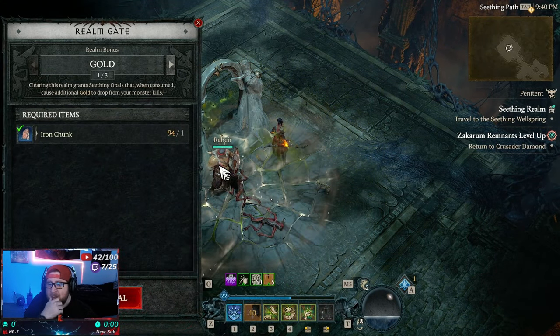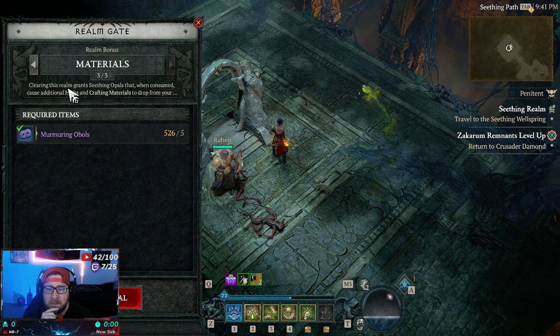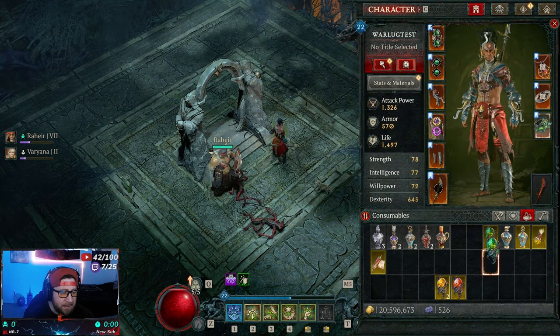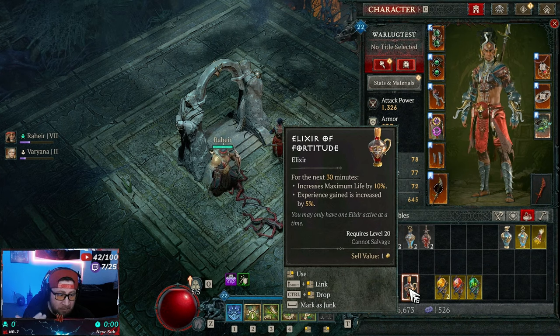Then we go to the Realm Gate — this is the coolest part. You get to pick from three different realm bonuses: gold, equipment, or materials. Clearing the realm grants Seething Opals — when consumed they cause additional herbs and crafting items, equipment drops, or gold. These opals last 30 minutes, and enemies routinely drop additional gold, kills accumulate reputation with the Zakerim Remnants, and you gain 15% XP. It's a huge amount of XP and you can stack this with a potion on top of your party bonus.